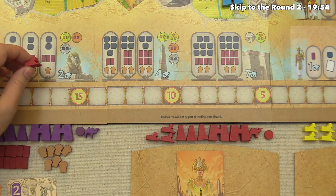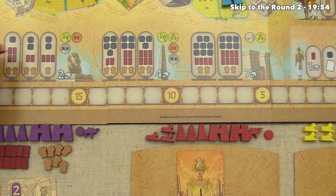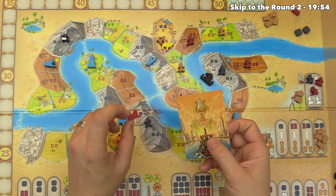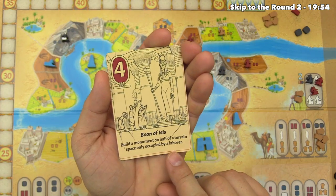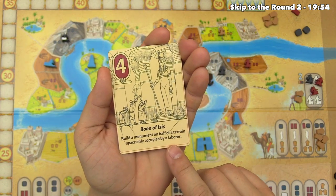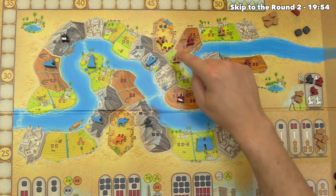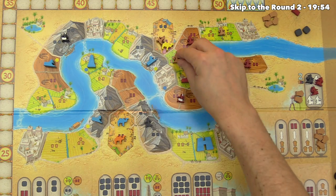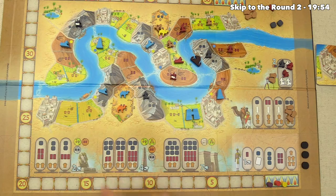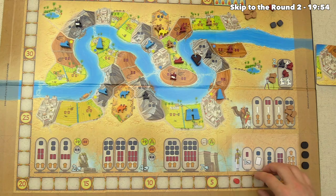Red now decides to build the sphinx using the Boon of Isis, which lets you build a monument on a section occupied by a laborer by scooting them over. Red places their sphinx into the food area where a laborer is, getting around the filled-up spots. They'll earn two points for the sphinx and one point for being in the same region as the barge — three points for red, and the first monument is on the board.